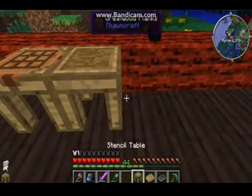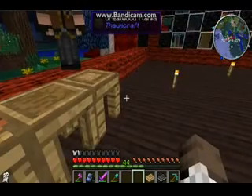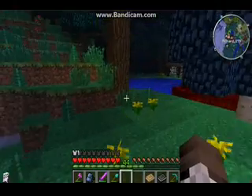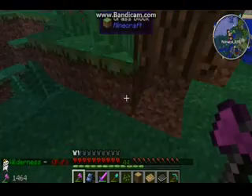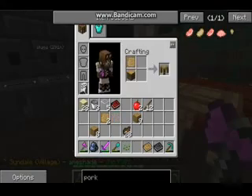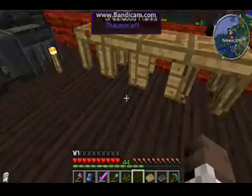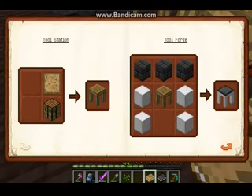Stencil table — that's where we make stencils with. We also need a part builder — we need this to make parts. We need to make one of these but we need a lot of iron and I currently don't have that much iron. Drying racks are cool. So we have pretty much everything. We just need some aluminum and some copper.